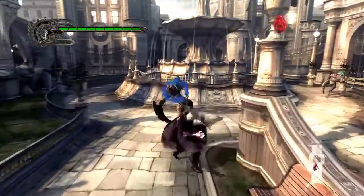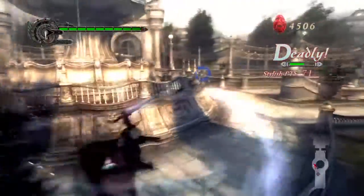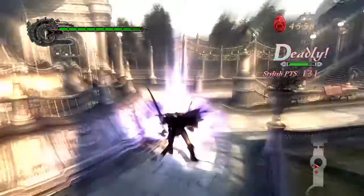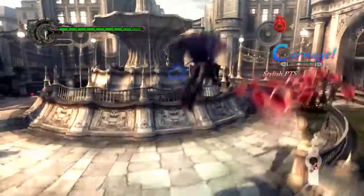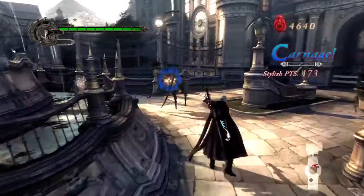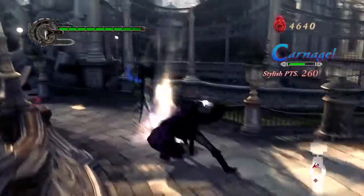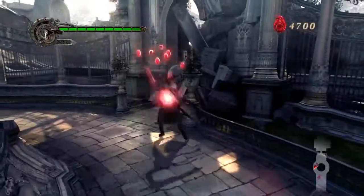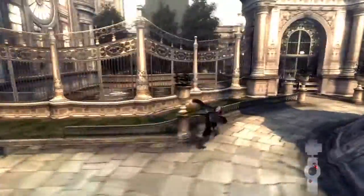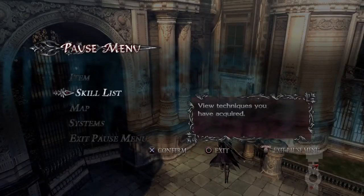The controls in this game are super weird. That's noticeably longer. It's really hard because the dash attack pushes the enemies away, so the best way to deal with them is to push them with the dash and then immediately pull them back in.